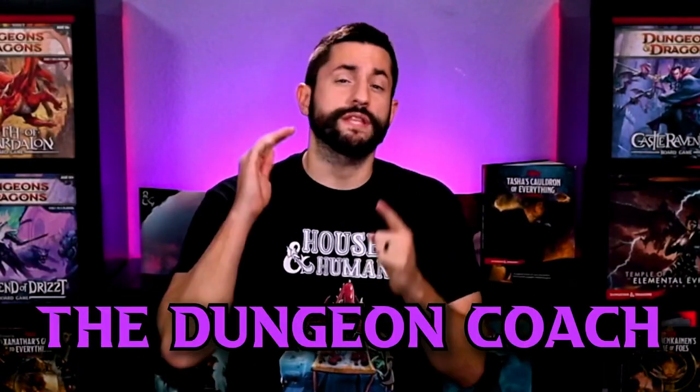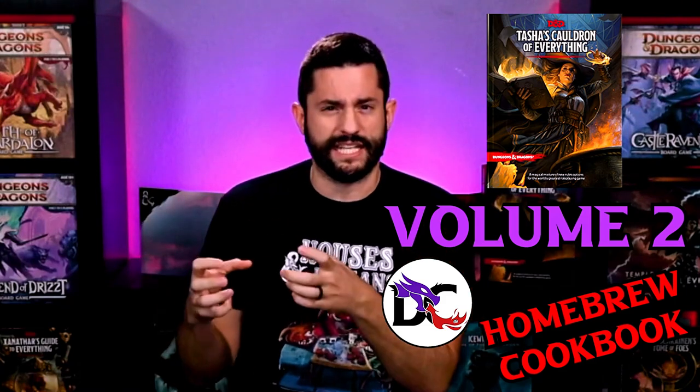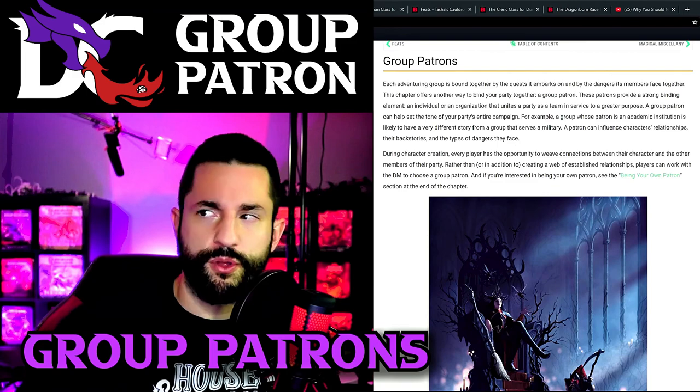What's up guys, I'm the Dungeon Coach. I'm going to help lower that DC in your game by doing a full homebrew breakdown of Tasha's Cauldron of Everything Volume Two - group patrons. We're going to talk about what they are and how they work. I went through all the examples in the book and broke them down into categories that you can take, twist, and homebrew to create your own group patron. I'm going to end the video with some drama going down in the DnD community about somebody who thinks Tasha's Cauldron of Everything is the worst book.